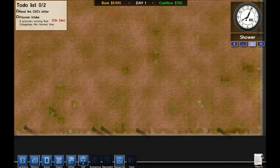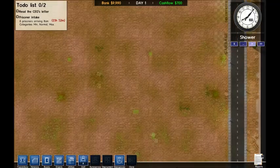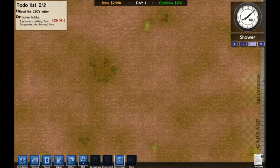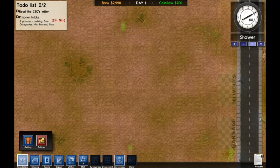Hey guys, I'm Tom McKinney and we are playing Prison Architect again. I started a new prison because I was in debt by at least a million dollars, so I just gave up and said forget that.